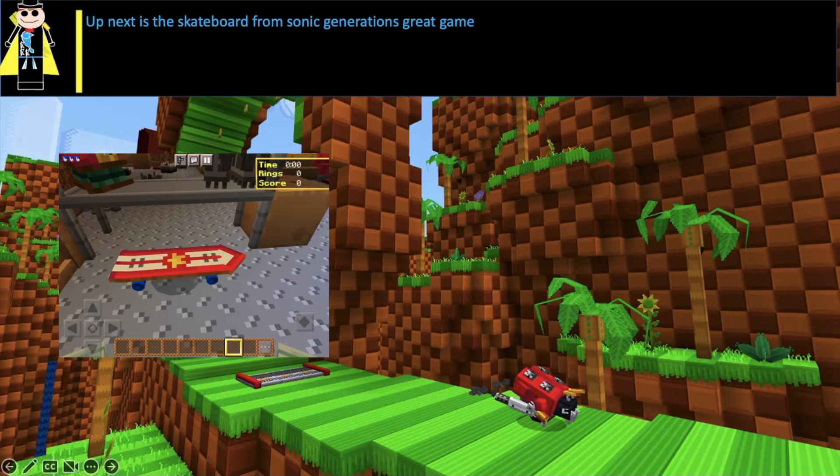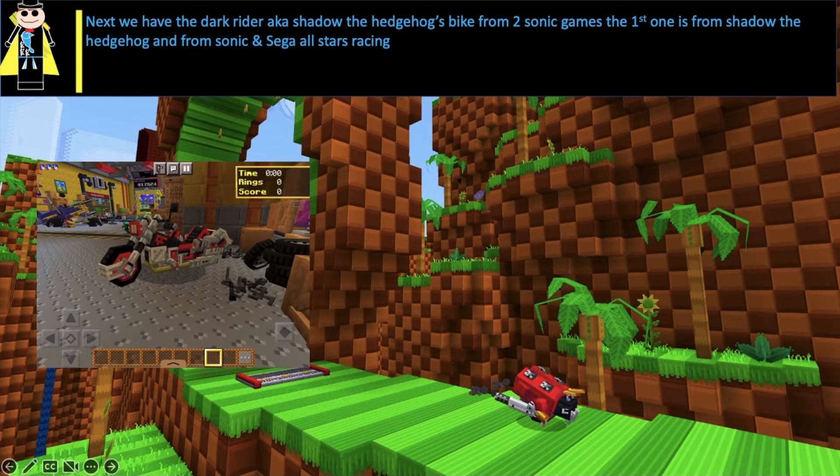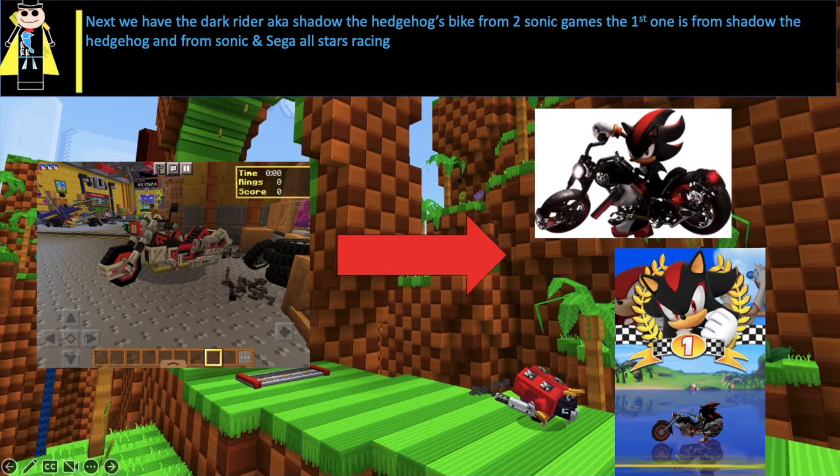Up next is the Skateboard from Sonic Generations — great game. Next we have the Dark Rider, aka Shadow the Hedgehog's Bike, from two Sonic games: the first one is from Shadow the Hedgehog, and from Sonic and Sega's All-Stars Racing.